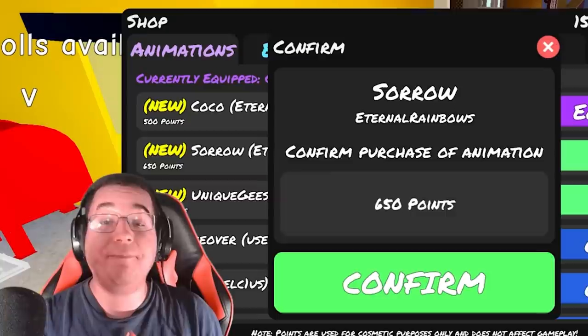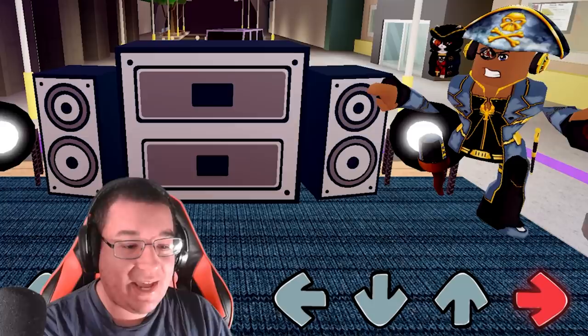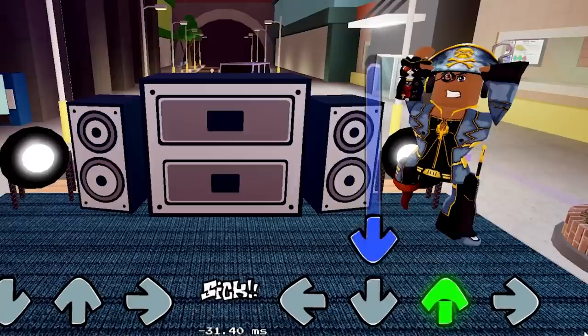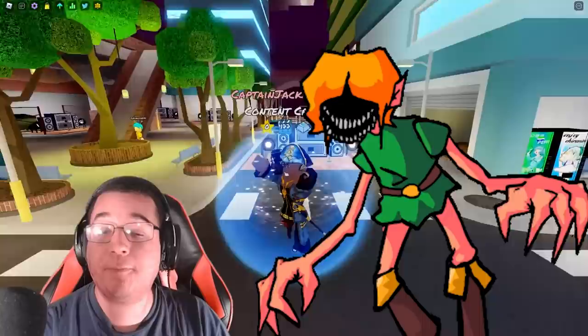Next up, we do have the Sorrow animation. This one's going to be pretty cool, especially for the Mic of Time mod — 650 points. This is what this one's going to look like on idle. You're going to be floating around, which is pretty cool. Left, down, up, and right as well. That's pretty nice. I definitely like that one so far. 650 points is a good deal for a floating animation.